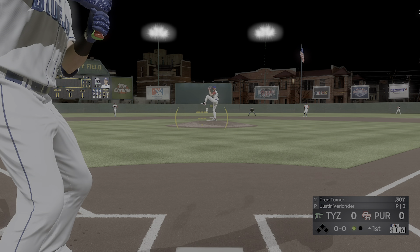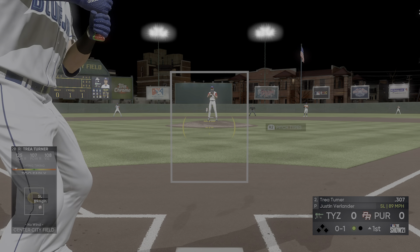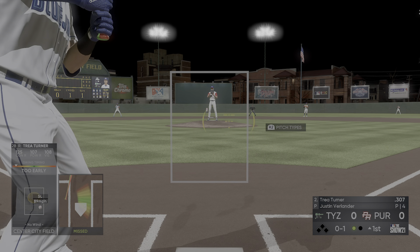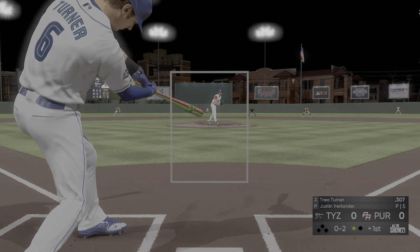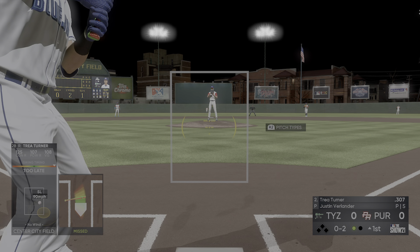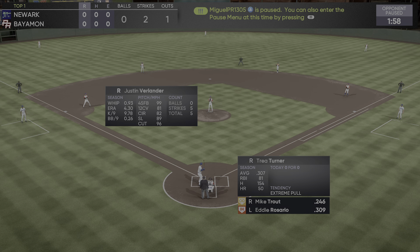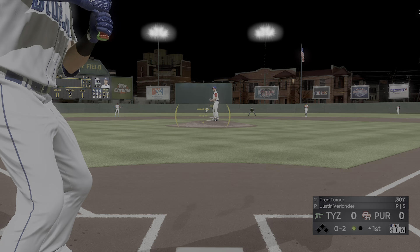First pitch on its way from Verlander, and that's waved at and missed for strike one. Expected to get a little cooler as we go on, but the temperature at game time is 68 degrees. A wave and a miss — looked like the slider there. That's three straight sliders in a row. I would be shocked if he went to that well a fourth time.